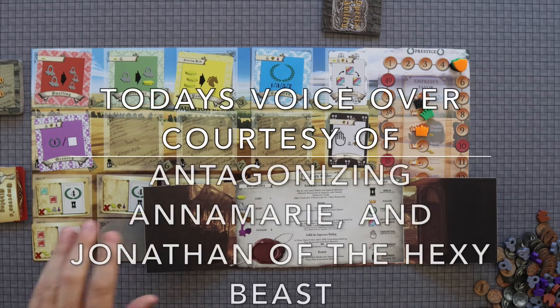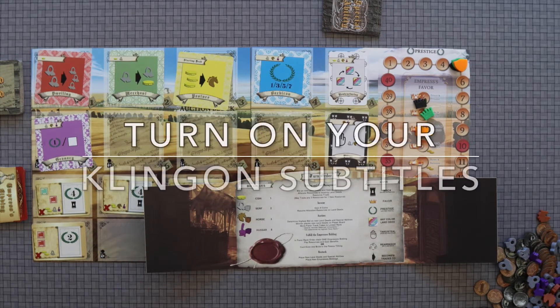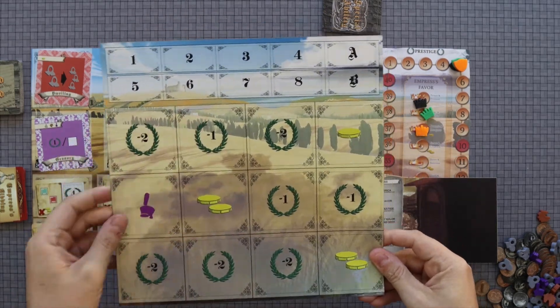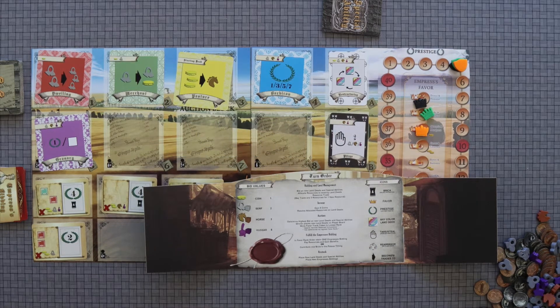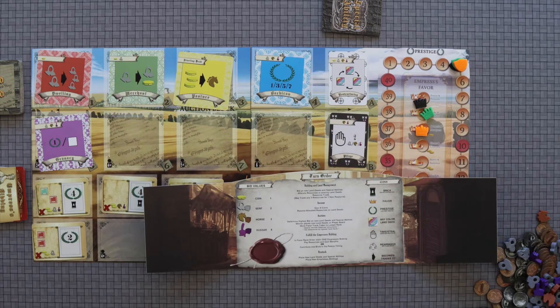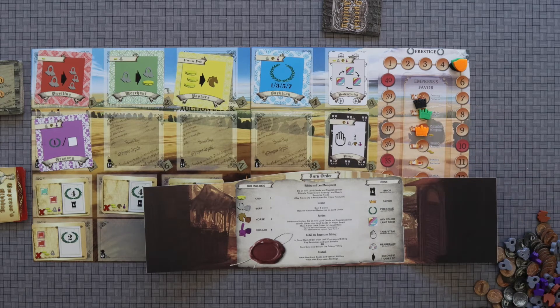At its core, what this is is a bidding game that also utilizes some tile placement as you are building out your fief. The purpose behind the game is you are doing your very best to become the most favored of the Emperor of Russia, Catherine the Great, as you build up your fiefs and keep her happy. If you're not interested in how this game is played and just want to jump to my final thoughts, advance to the timestamp on the screen.